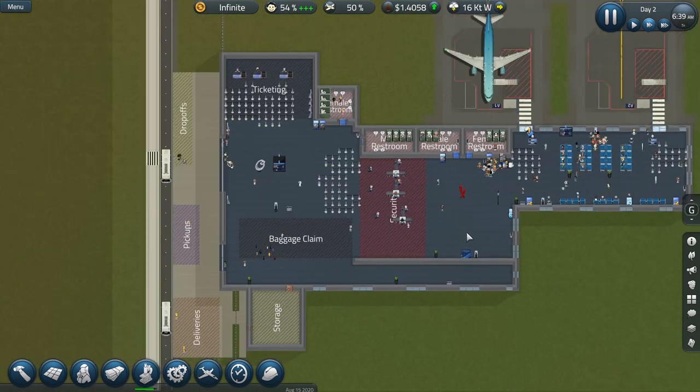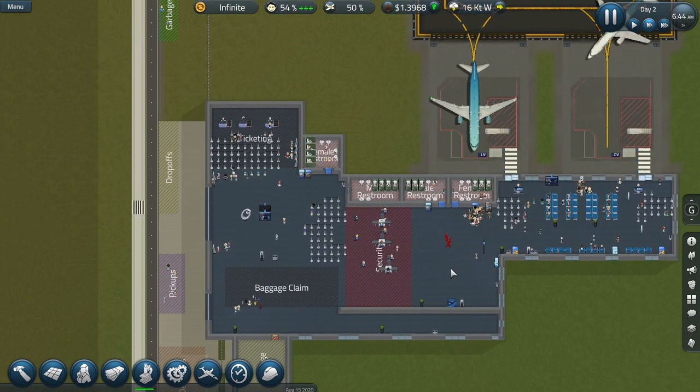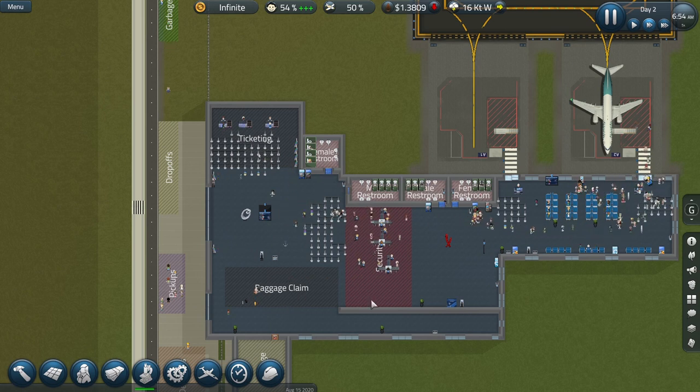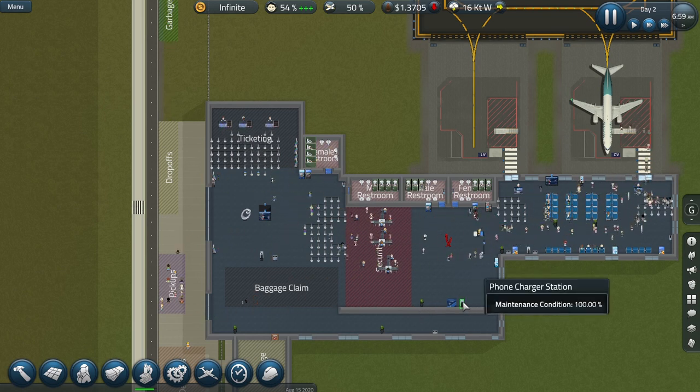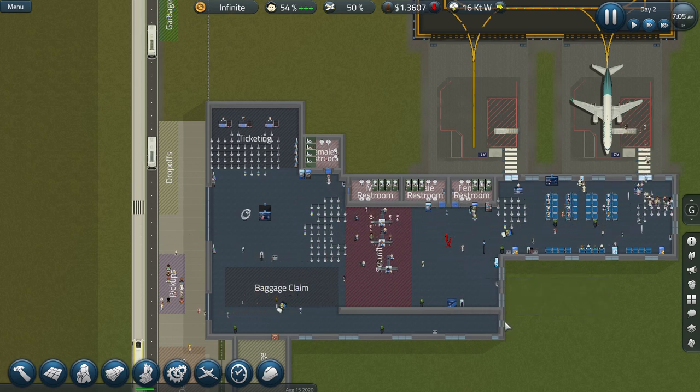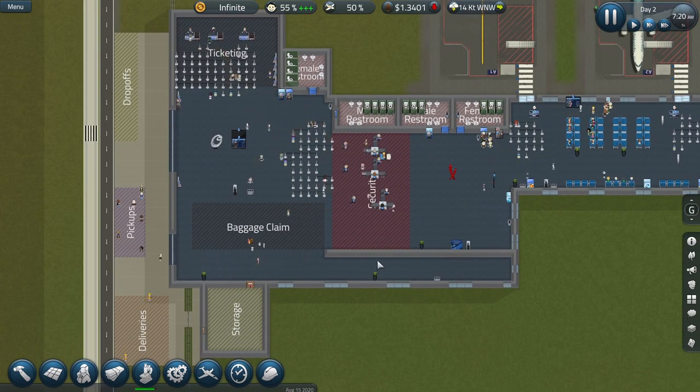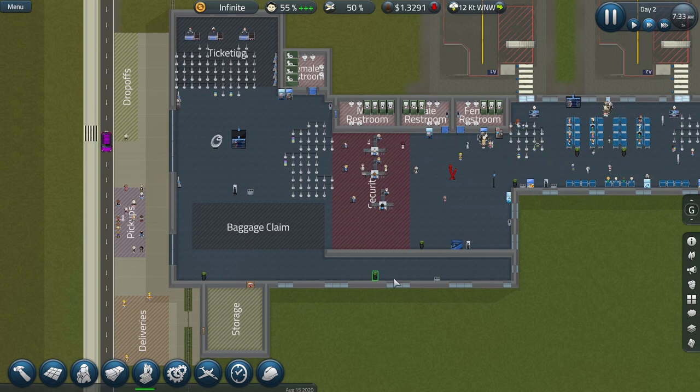One thing in the starter airport is there is no way for arriving passengers coming off their aircraft to get to baggage claim without going through security. It works — there's nothing wrong with that — but it's not how real airports work. So what we want to do is establish a different channel for departing and arriving passengers. I've expanded the starter airport here to create a bit of wall to start with, and I'm going to put in some more wall to separate them out, so arriving passengers take one channel and departing passengers go through security, and never the twain shall meet.